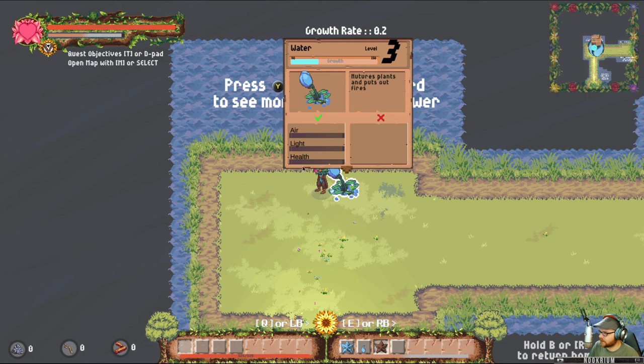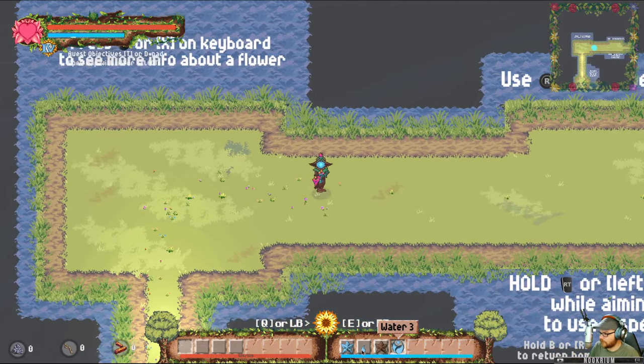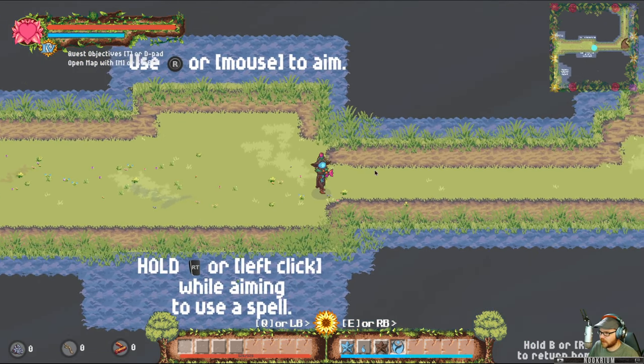This guy wants air, light, or health. We don't have any of those, so we're just going to yank this guy out of the ground. Now we have water three. We got four, one, and three. That's all the spells I can carry, so I got to be careful with that. Shooting spells — we got it.